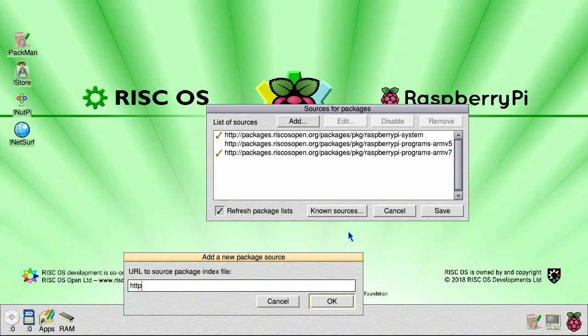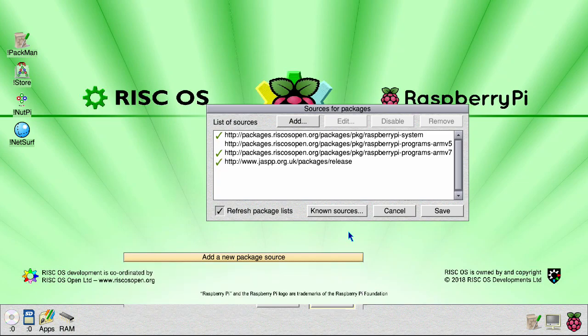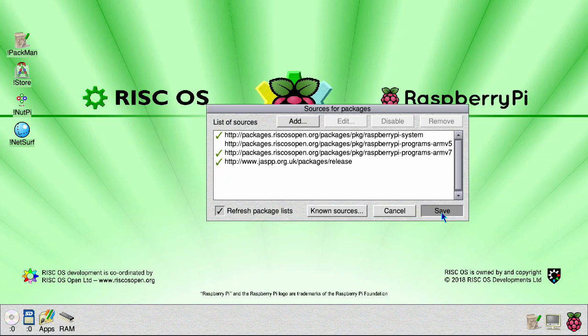The URL you want to add is http://www.jasp.org.uk/packages/release. Save that.